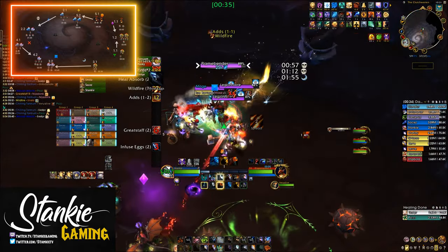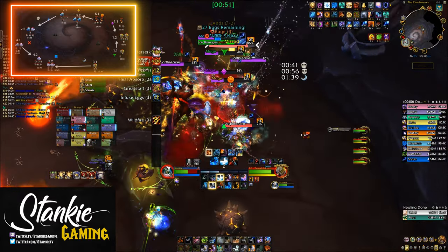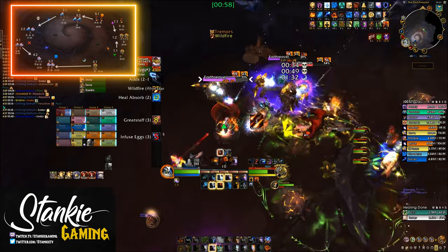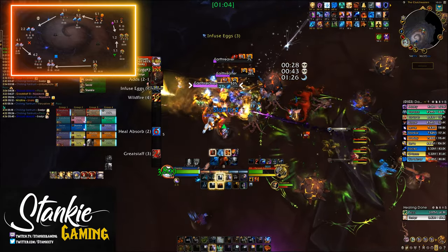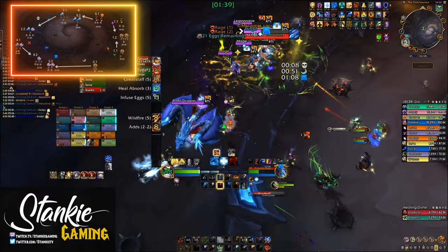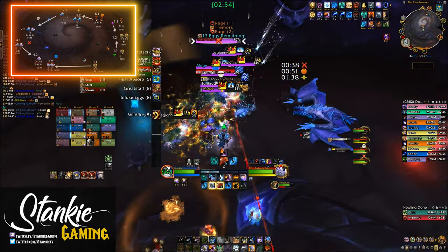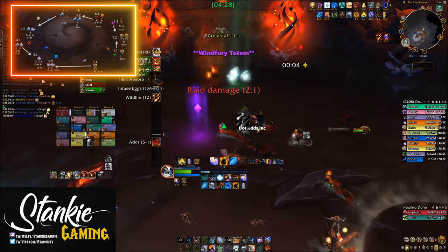For example, the first add spawn on the earth side will have one flame bender, two legionnaires, and an earth reaver plus a mage. Approximately 15 seconds later you get two more earth reavers, four mages, and an additional legionnaire. Most of these packs are essentially heroic Brood Keeper with more health — mostly just nuke and don't stand in stuff. Whenever a proto dragon is up, be aware if its AoE overlaps with eggs being cracked. Stormbringers need to be interrupted; on add sets three and four you'll have two up, each requiring two melee interrupters.